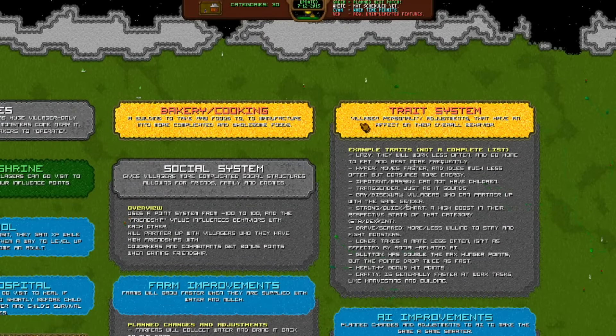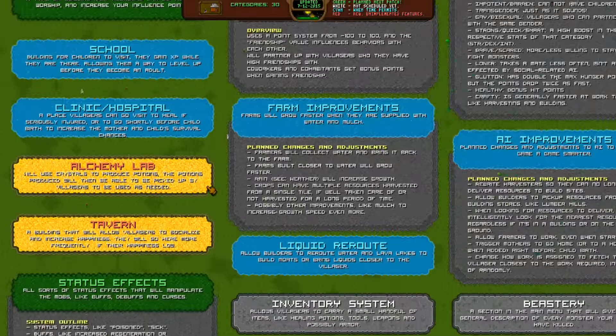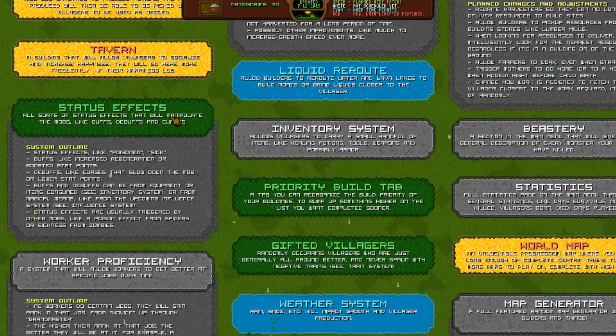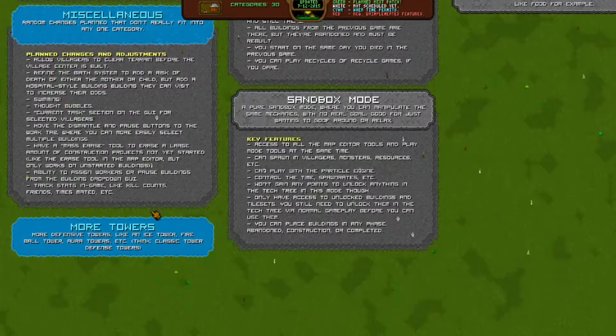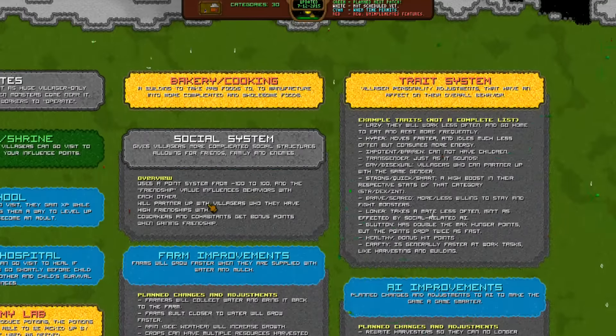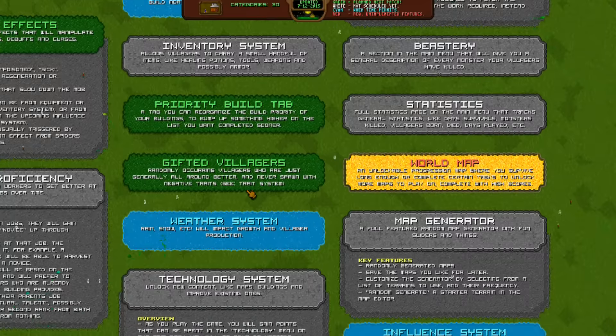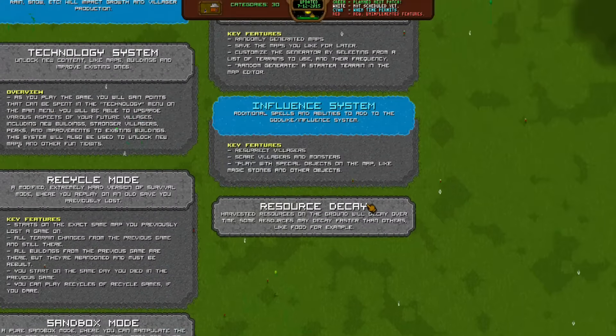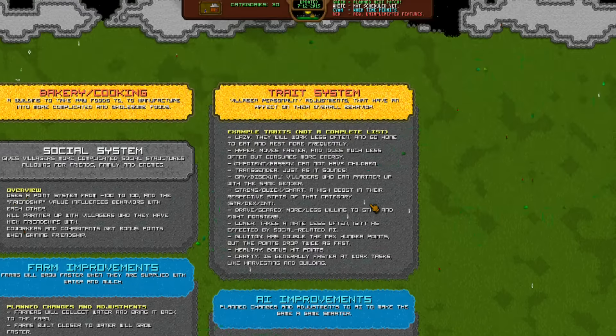So these red ones right here: we have bakery, cooking, and treat system. I'm just gonna yell off the titles and then if you guys want to see more just tell me. Gates, church and shrines, school, clinic, hospital, alchemy lab, and tavern — not implemented yet. Status effects, worker proficiency, open-ended plans, miscellaneous, and more towers. On this side we have bakery cooking social system, farm implements, liquid reroute, inventory systems, priority building tab, gifted villagers, weather system, technology systems, recycle mode, sandbox mode, resource decay, influence system, map generator, world map, statistics, beast tree, AI improvements, and trade system.